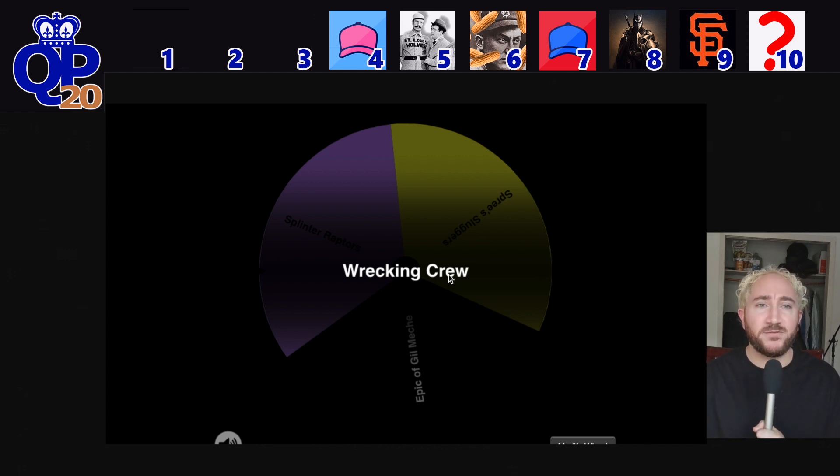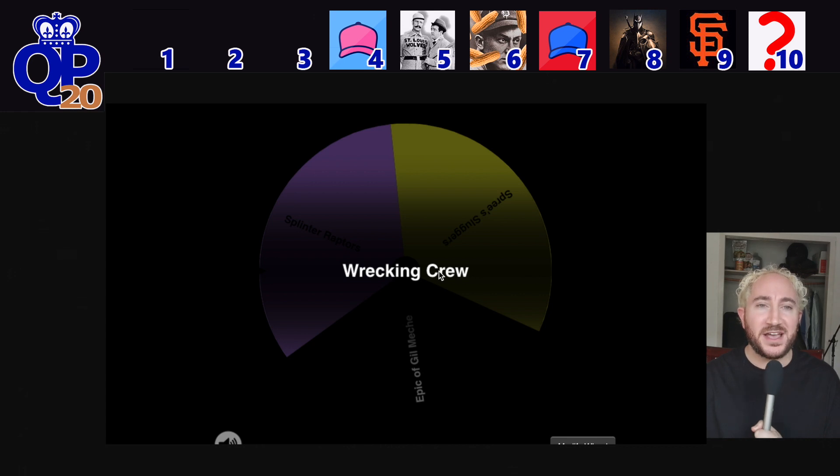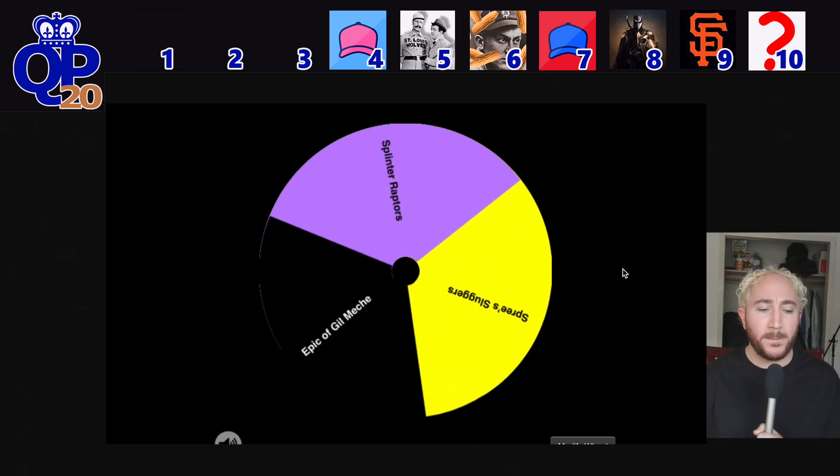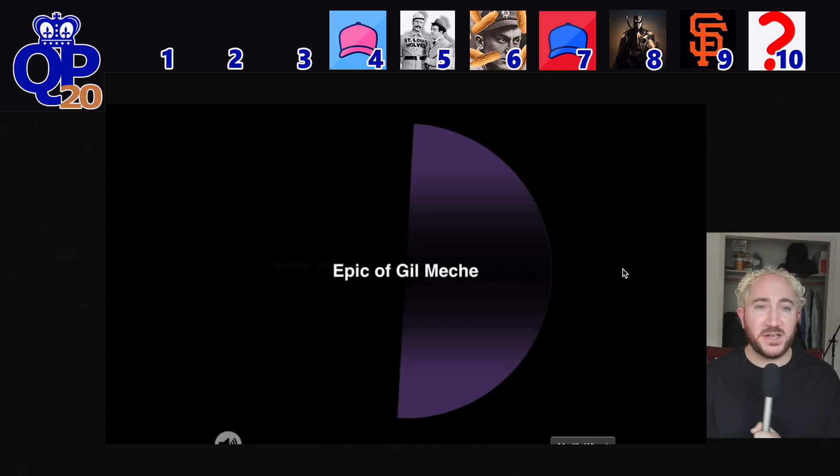Spinning now for pick number 3, and pick number 3 goes to Epic of Gilmash — Brennan, out in Arizona — who won the championship in his first season in 2007. We'll see if 2020 is number 2 for Epic.